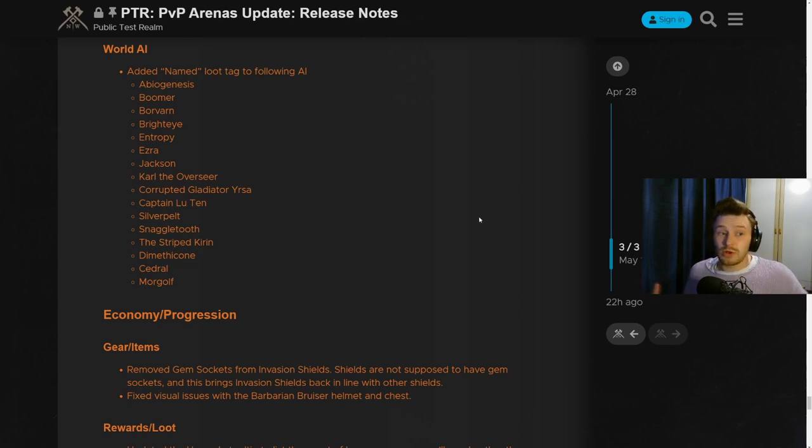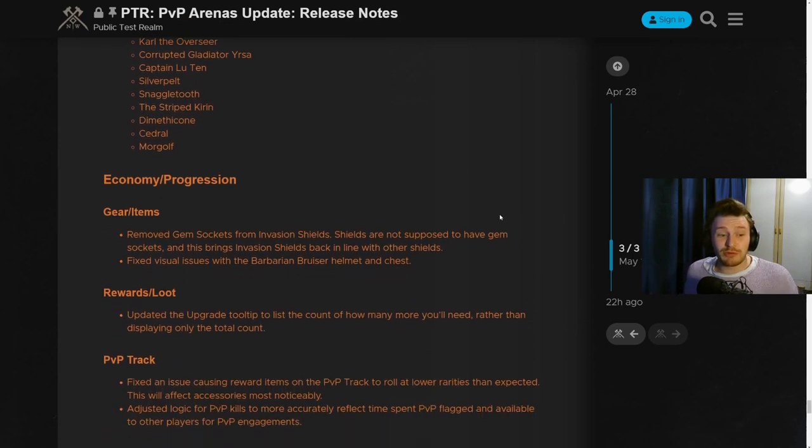For world AI, named loot has been added to a number of AI enemies — there's a list on screen. Named loot means they now have a chance to drop better loot, which is always a positive.